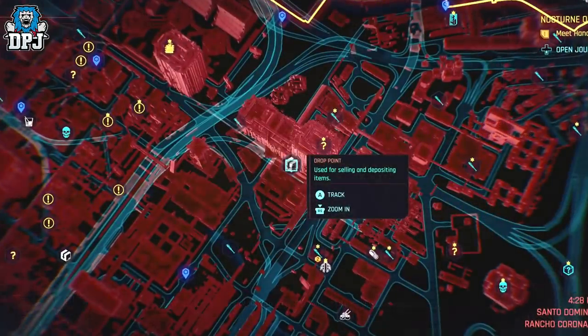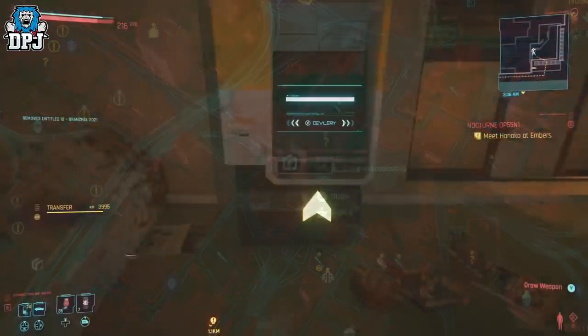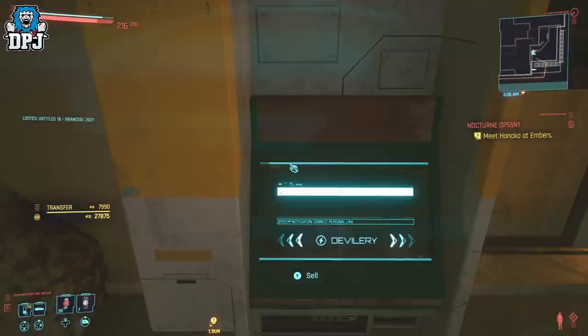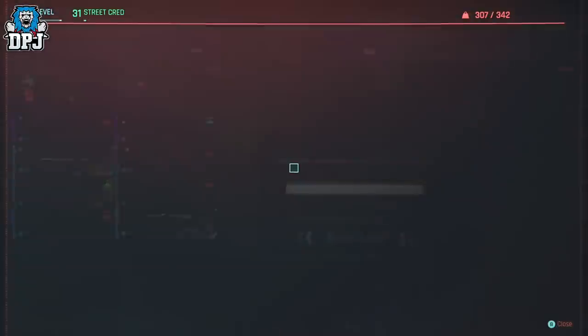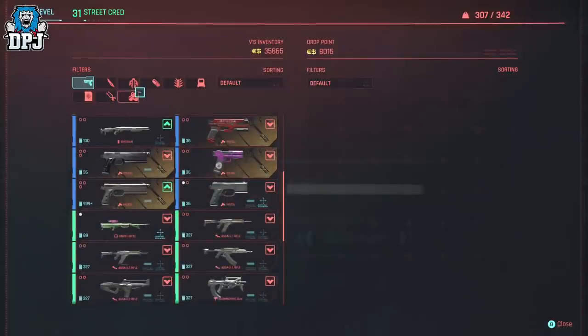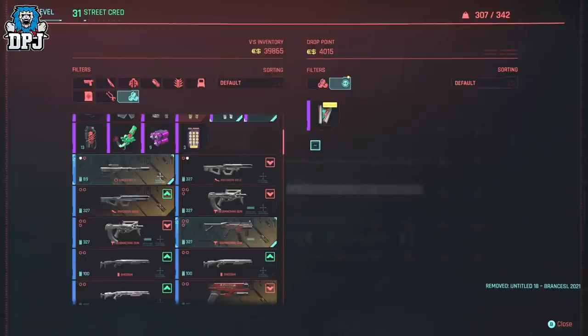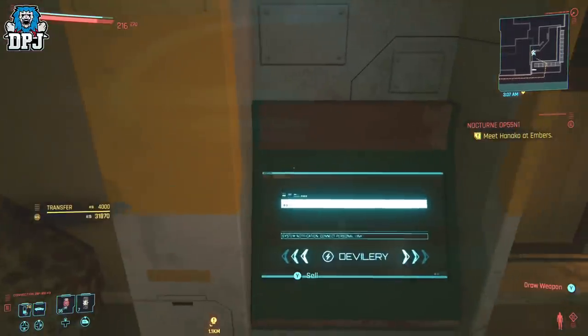The Space Oddity side mission pops up on the map when you go near it. At the end of this mission you get a painting, which can be sold to any vendor for 4,000 eddies, then bought back for just 5 eddies. Rinse and repeat selling it and buying it to get yourself quick money. With today's glitch, the more money you have the better.